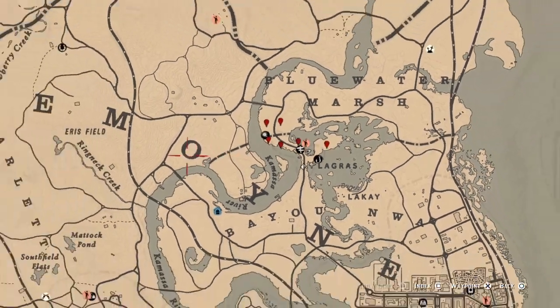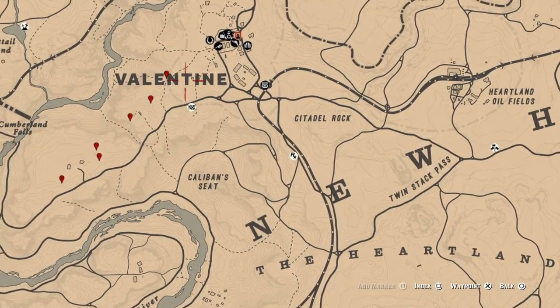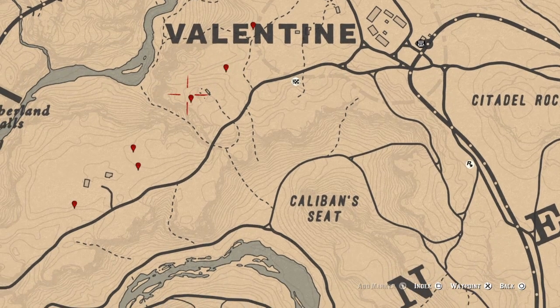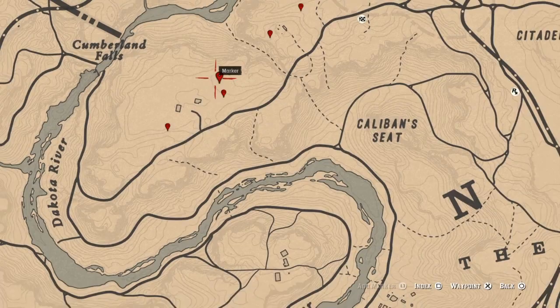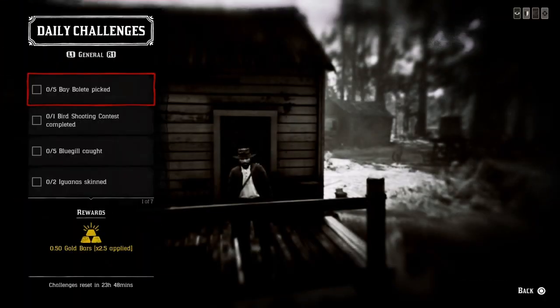The easiest possible location to get them is over here in Valentine. Just fast travel to Valentine and go ahead and grab those Bay Boletes in this area. I've marked six of them for you, and that should be way more than enough to get that challenge done.